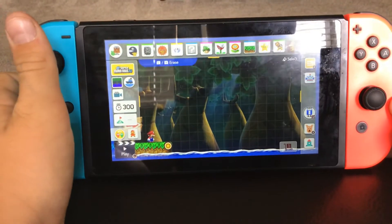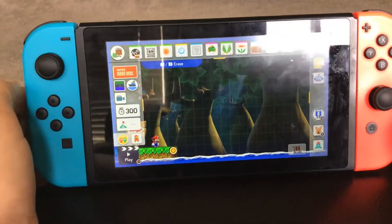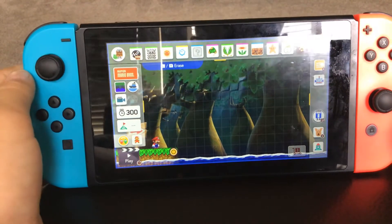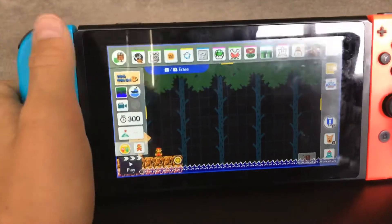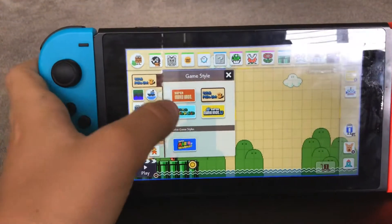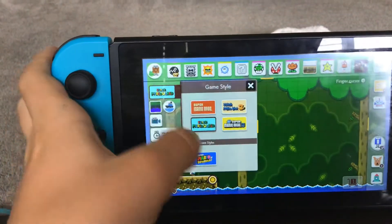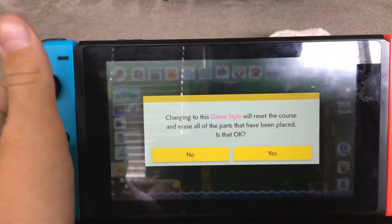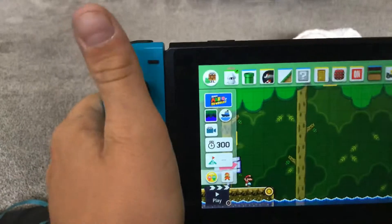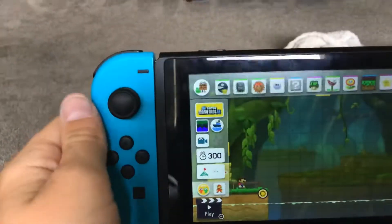Hi, today I'm gonna be showing you how to make water rise. Let's see how this works. It works on the first, second, third, fourth, and pause. Okay, so it works on all five. I'm gonna do this on Super Mario Bros.